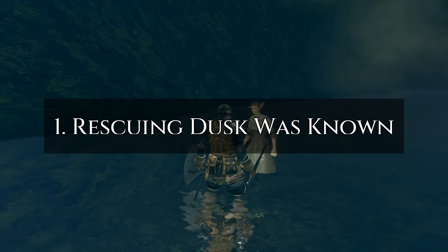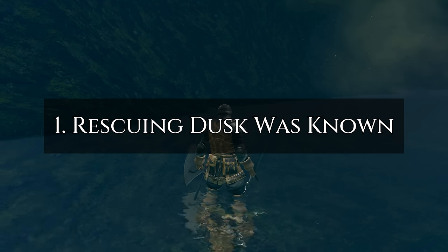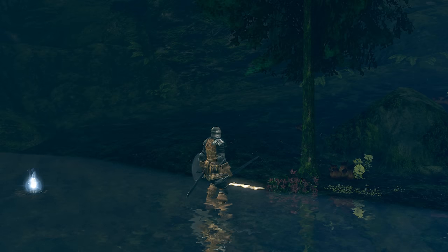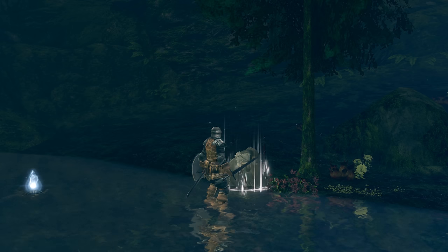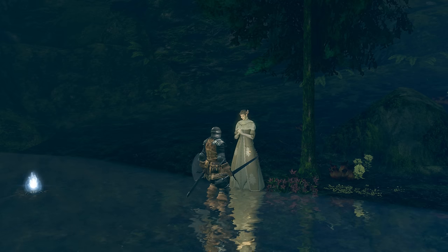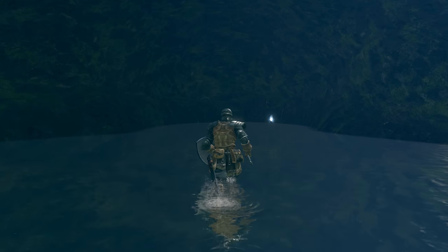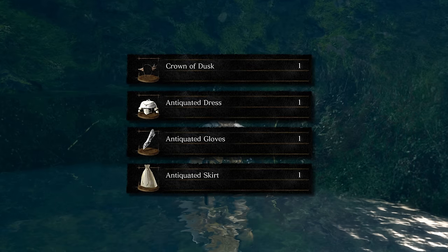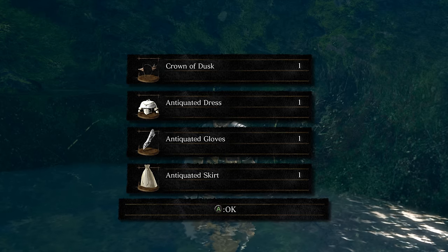Number 1: rescuing Dusk wasn't a mystery. Dusk was not a new character added for the DLC — she was in the original version of the game. Most interactions you could have with her in the Darkroot Basin weren't new. A major sticking point that makes finding the DLC feel impossible is how many times you have to reload the Cove after defeating the Hydra, but players were already doing this regularly. Getting the Crown of Dusk required reloading the Cove after rescuing her, which was a highly desirable item for spellcasters. Basically, for anything relating to Dusk, we already knew that reloading and checking the Cove was part of the routine.